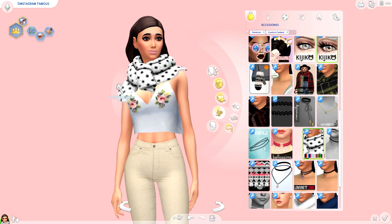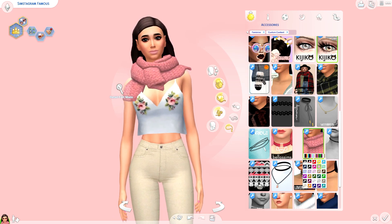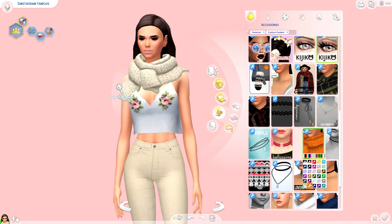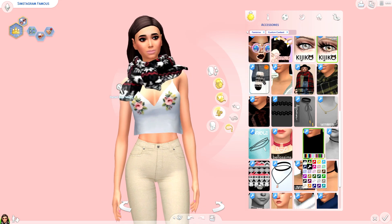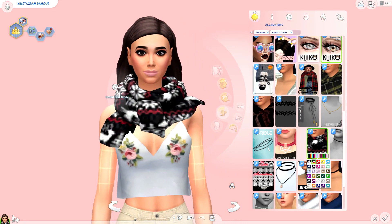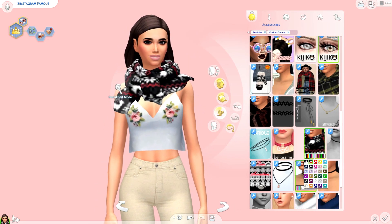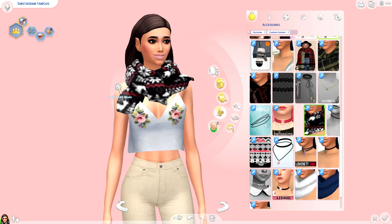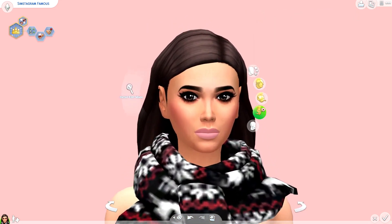This one here is completely maxis match looking, so if you want to stay away from the alpha style, this is also a really chunky looking scarf which I think is adorable. Lots of different patterns and it does have that tied look, so it looks really good if you're putting on a sweater or a jacket — it kind of peeks out over the top. That one looks really awesome as well.